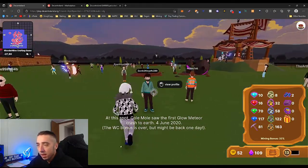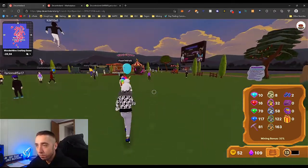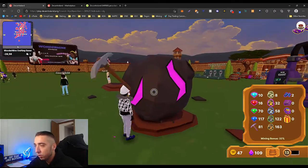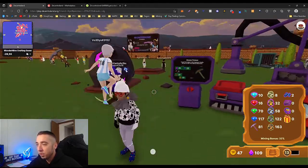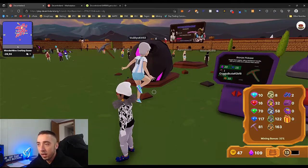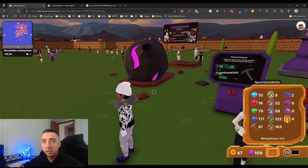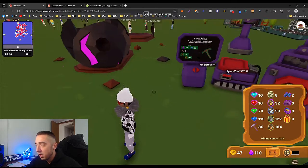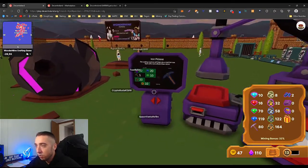Now let me show you the wearables, how to make them, and how much money you can make — which is probably why you guys are here. It's kind of like a proof-of-work setup: the mines fall from the sky, you mine them to collect your inventory, and then you use that inventory to actually build wearables.